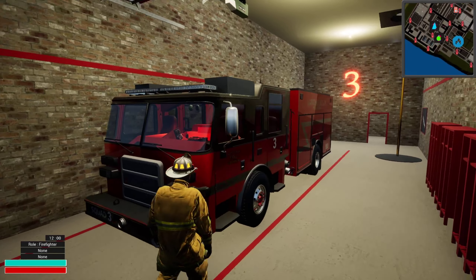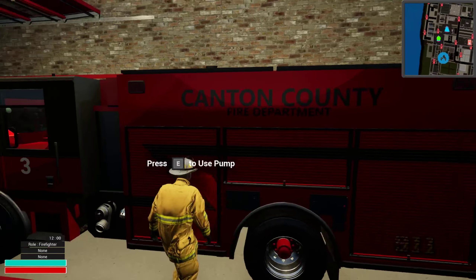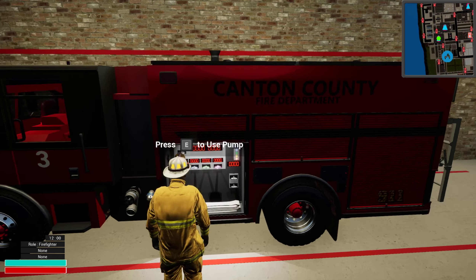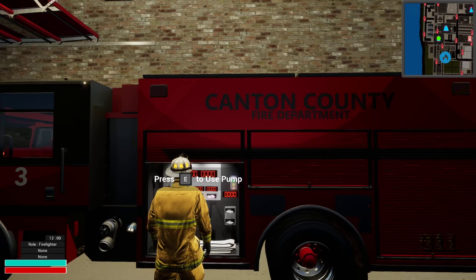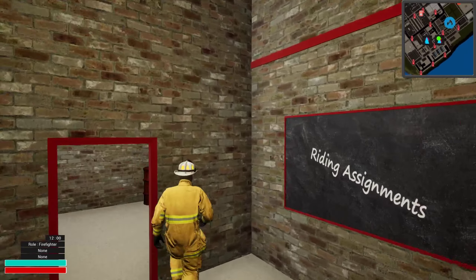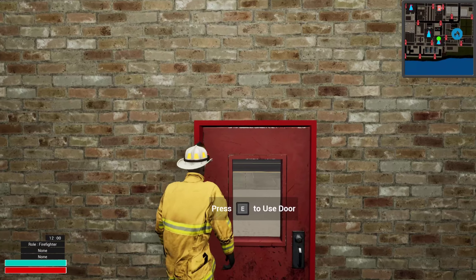So this is my setup for Station 2. Let's go to Station 3 — let's teleport there. Station 3 is a single bay station, so only one piece of equipment could fit in.